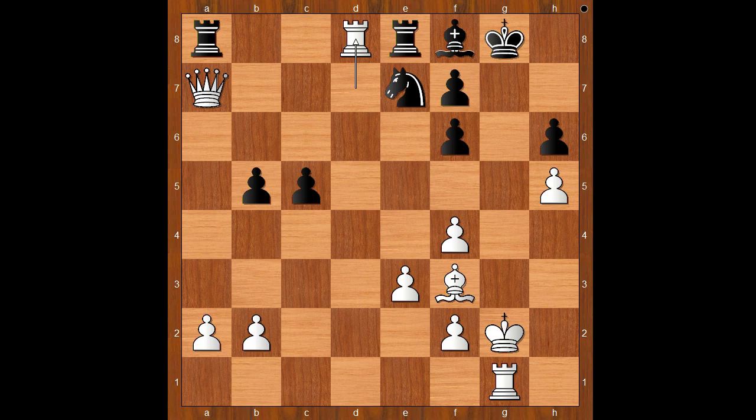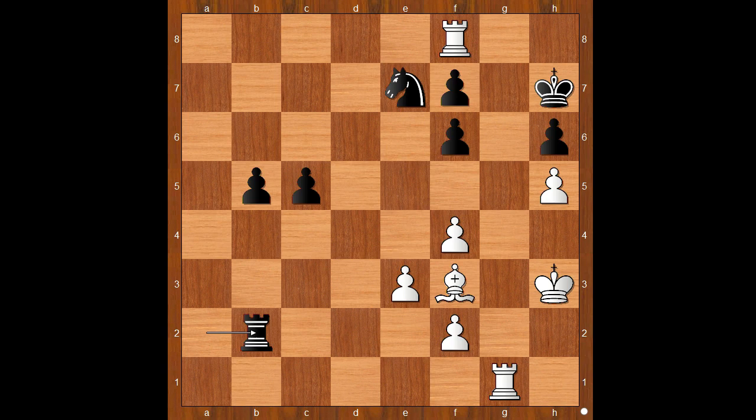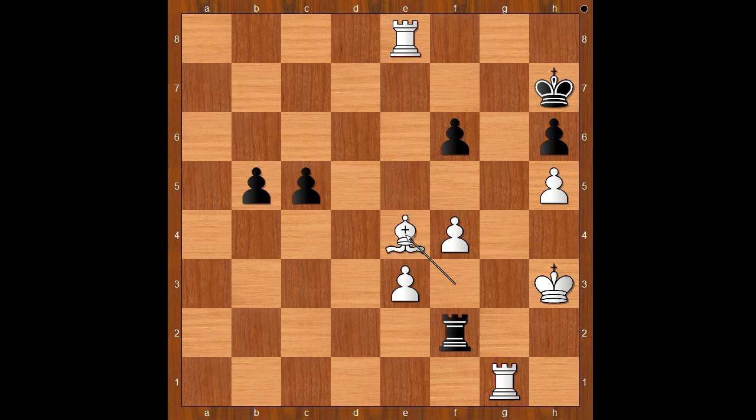Black resigned. For entertainment purposes, let's see one line: rook takes queen, rook takes rook. Rook takes on a2 — may not be the best move, but wins a pawn and threatens to win another. King to h3 check, king to h7, rook takes bishop, rook takes pawn on b2 creating two passed pawns and threatening to win the pawn on f2. Rook takes on f7 check, king to h8, rook takes knight, rook takes on f2 threatening to take the bishop. Rook to e8 check, king to h7, bishop to e4 check, rook takes on f5, rook takes on f5 check.